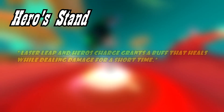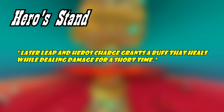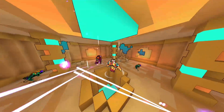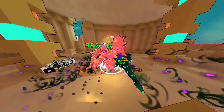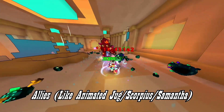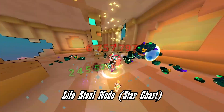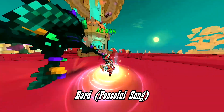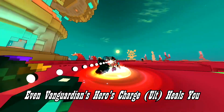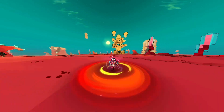The second ability is Hero's Stand, which reads: Laser Leap and Hero's Charge grants a buff that heals while dealing damage for a short time. This is an ability you might not ever notice even if you have it equipped, because healing is very easy to come by nowadays — with stuff like Alice, Vampire and Banquisture, Bard subclass, Revenant subclass, Lifesteal from the Starshot very early on, and class healing like Chloromancer, Bard, and even the Vanguardian itself. There's so much healing in this game that you might not ever notice this ability.